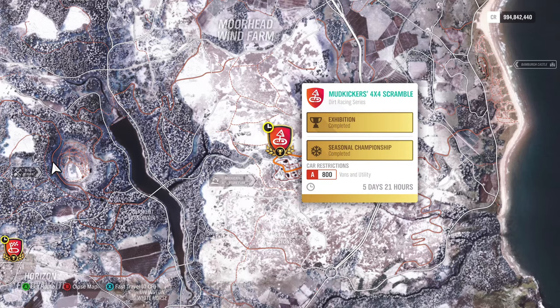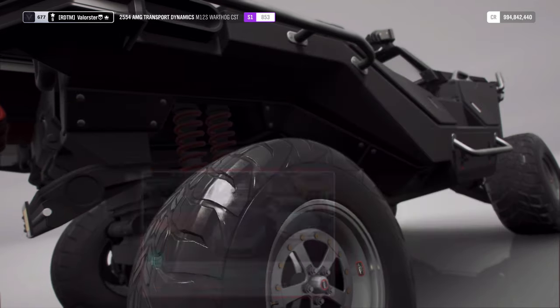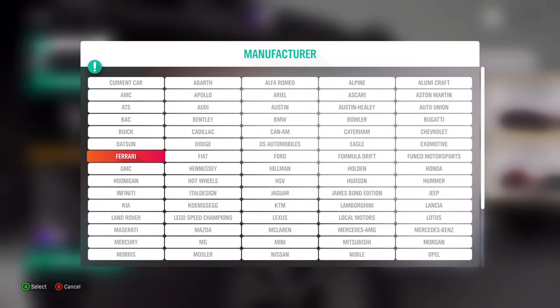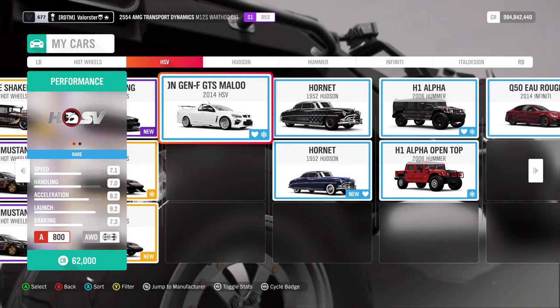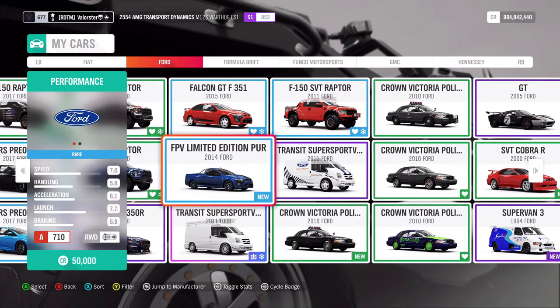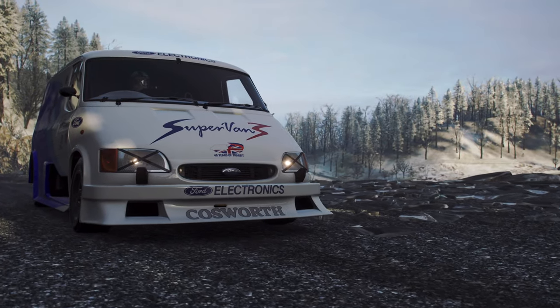Here at this one, we need A800 Vans and Utility. The car that I used for that — that was a pretty easy one — it's the Limited Edition ASV. Now what do we win from that? That's pretty cool — it's the Ford Supervan 3. That looks pretty cool.